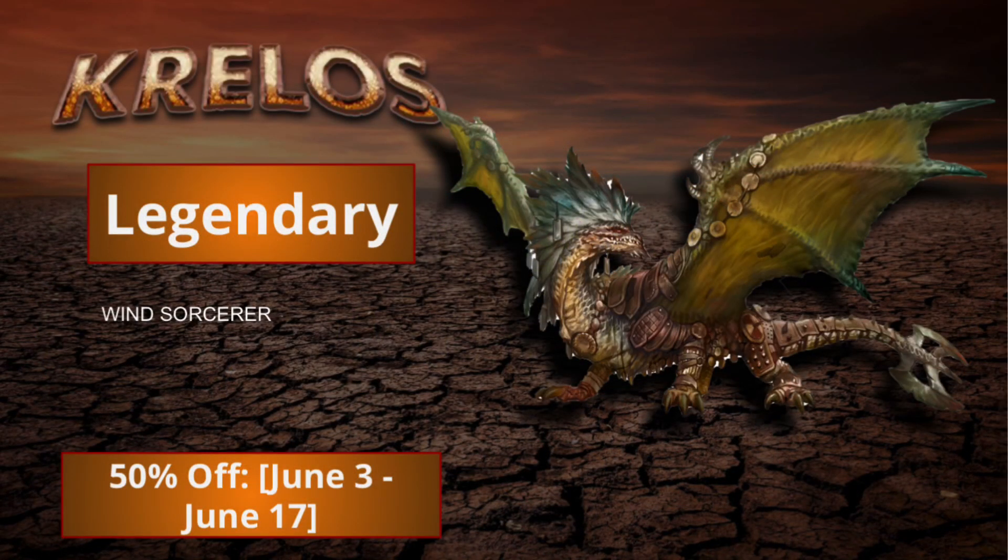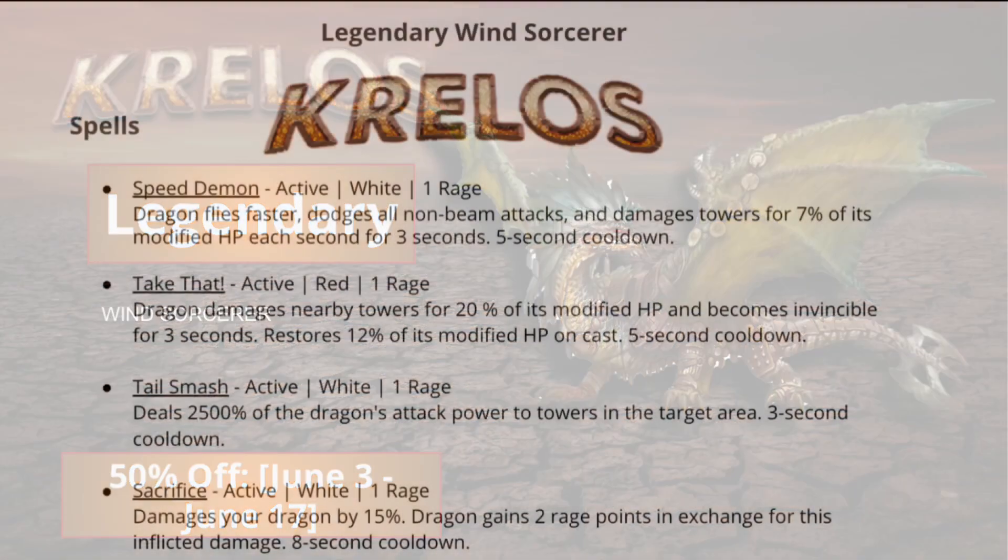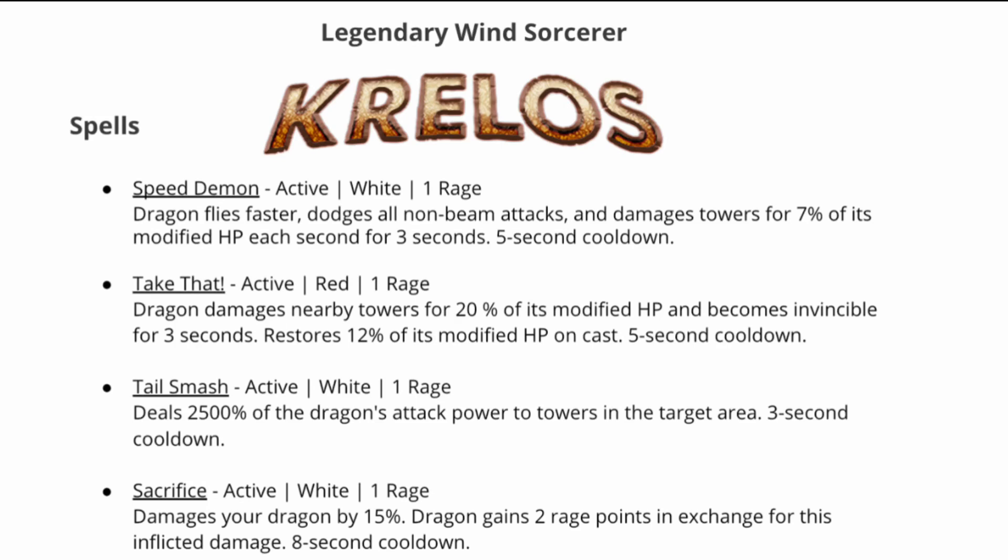First we'll talk about Krelos, the legendary wind sorcerer that is the discount dragon, so it will be 50% off for the first two weeks. Krelos has Speed Demon, which is an active white one rage spell that causes the dragon to fly faster and dodge all non-beam attacks, and towers take 7% of its modified HP as damage every second for three seconds. It has a five second cooldown.